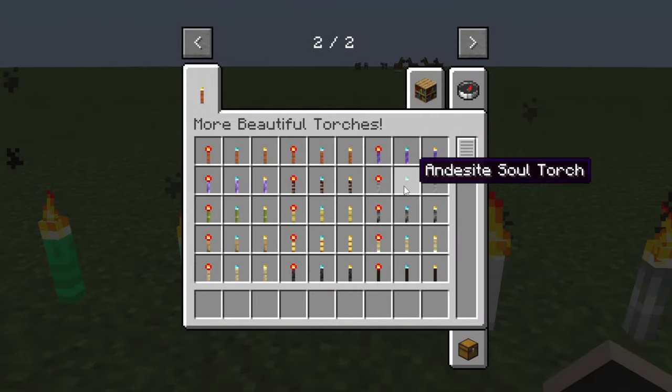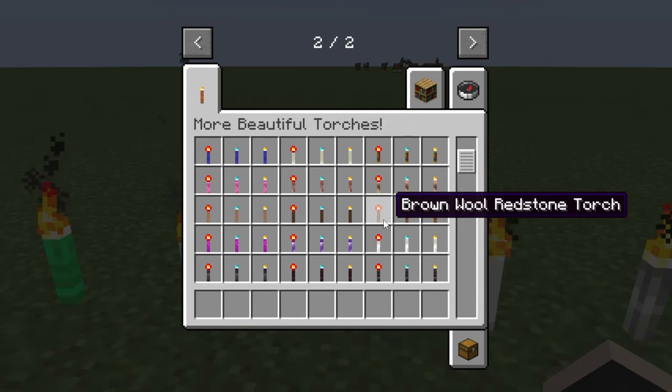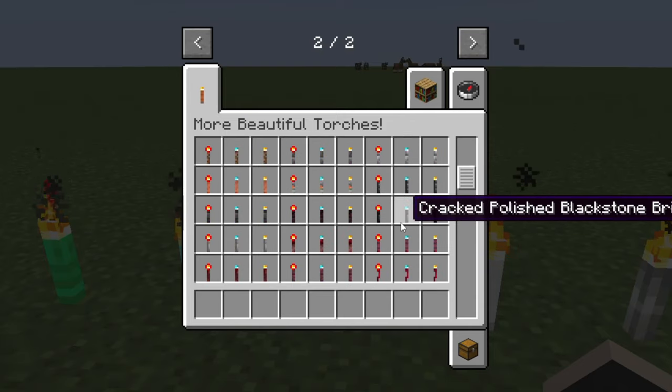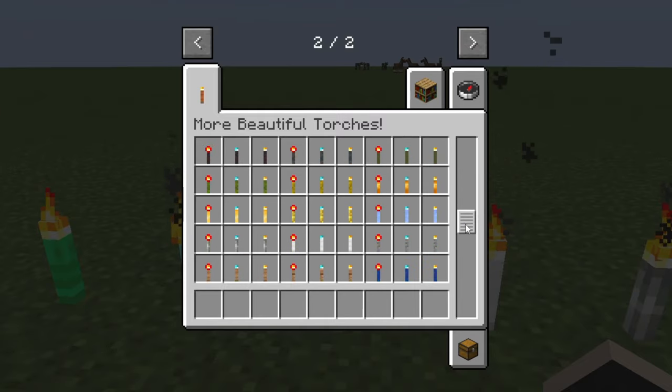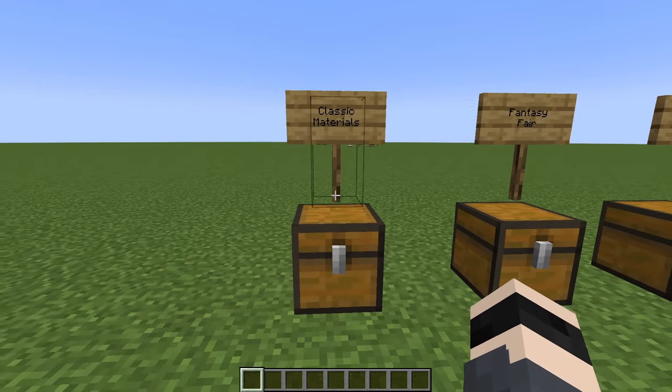That's right — from classic medieval styles to glowing mushrooms and even fiery obsidian, there's a torch here to fit any build theme you can imagine. As you can see, there are a lot of options. Let's take a closer look at some of the incredible options this mod offers.